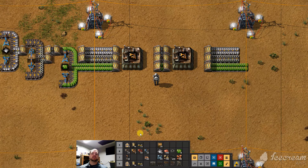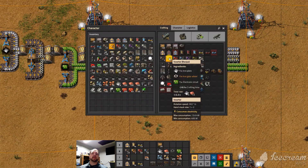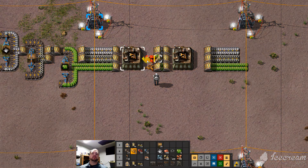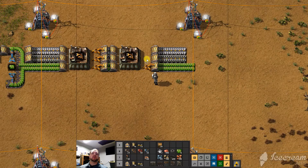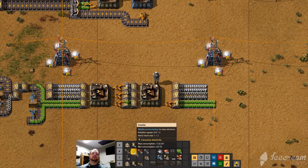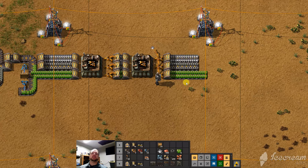And the same on the others. Now what we can do is we can drop some inserters — I've got to make a couple, actually. One, two, three. Now we can continue on and make it again. One, two, three. And now we can keep going in theory.